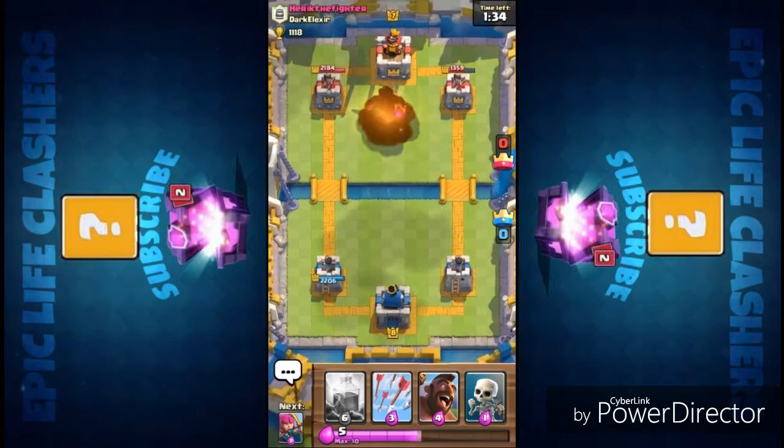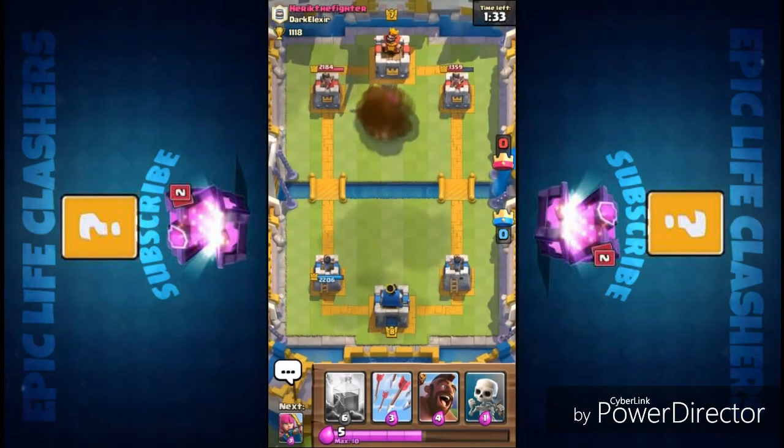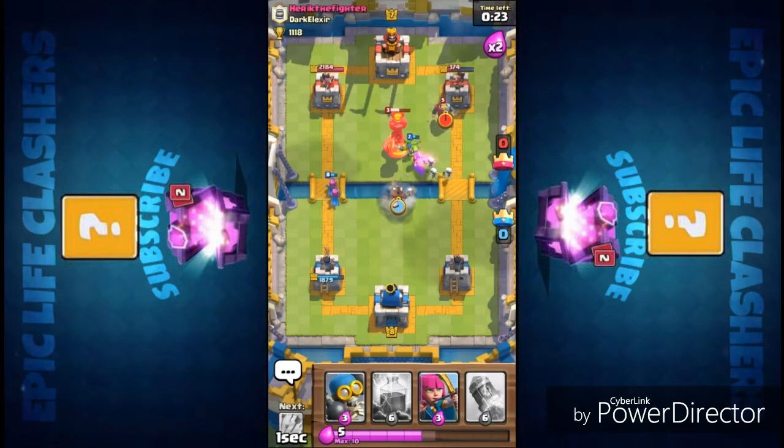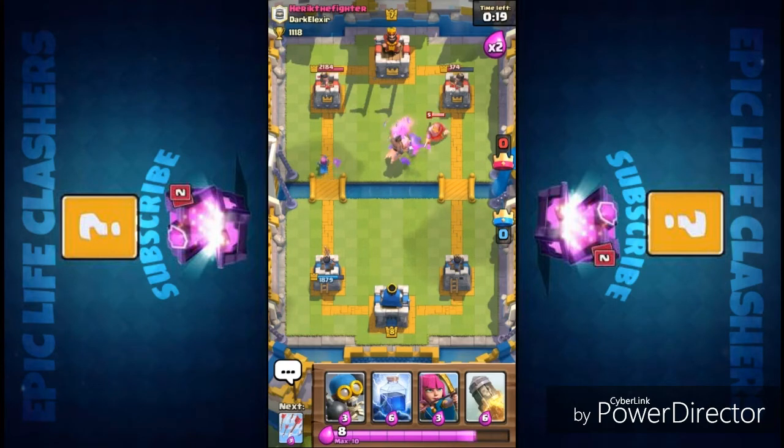Next, using the hog rider and melee units — spreading the melee units from the bridge first, then placing the hog rider at the front so that the inferno tower gets focused on the melee units. Your hog rider can take hits from the inferno tower and move directly towards the crown tower. You can see the inferno tower was focused on the melee goblins and skeleton army, so the hog rider moved away very easily dealing no great damage to the hog.